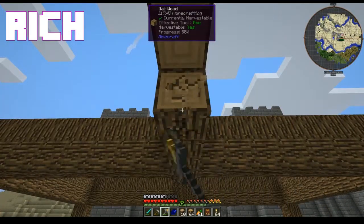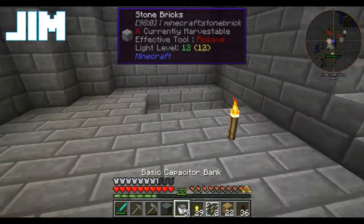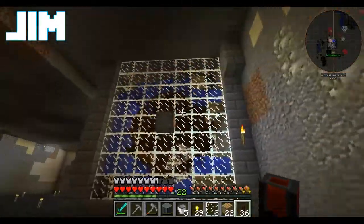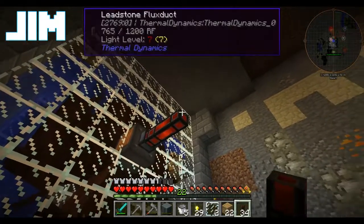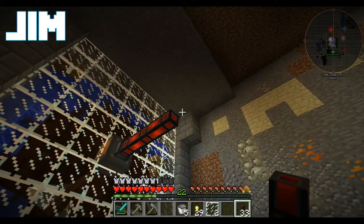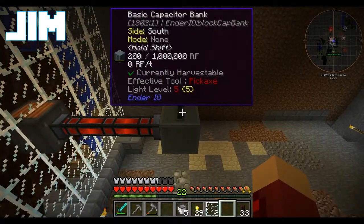Now we're going to need a bunch of leadstone conduit, so I'm actually just going to make 36 of them and that's going to connect everything together. We're going to upgrade the conduit later, but leadstone is definitely the easiest early game one to get. Once we get an alloy smelter we can get it using the Ender IO stuff. For now we're just going to run that out. Not that I know anything about engineering - I'm a wizard.